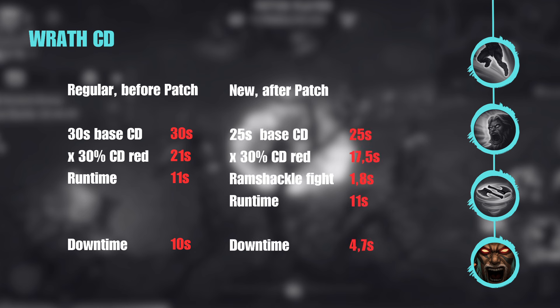Here's the math. Before the patch: 30-second base cooldown, 30% reduction → 21 seconds. Run time approximately 11 seconds → 10 seconds downtime. Acceptable but not great, especially for PvP. After the patch: 25-second base cooldown, 30% reduction → 17.5 seconds, then Ramshackle kicks in with another 1.8 seconds reduction → approximately 15.7 seconds. After the regular 11-second run time, you're left with only about 4.7 seconds of cooldown. That means you nearly have a permanent 50% crit chance from your Wrath essence — and that is insane. This could lead to some really cool PvP builds.